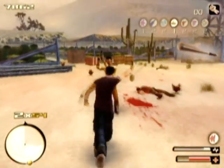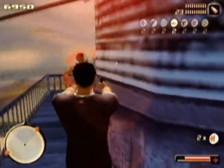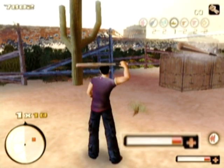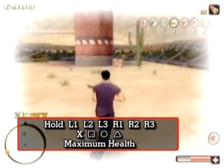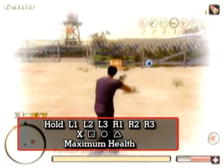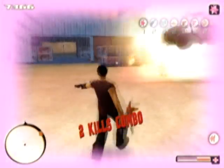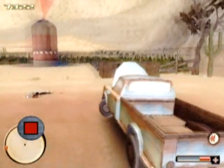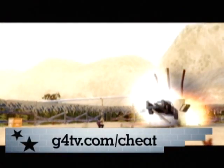And finally, Numero tres: Maximum Health. Since there isn't a god mode in this game, you'll need to watch your health meter. Whenever it dips below your comfort level, enter this cheat to restore it. Again, enter the pre-code, and then enter the cheat code: X, Square, Circle, and Triangle. Piñata Boom Boom. For a recap, go to g4tv.com/cheat. Adios, amigos.